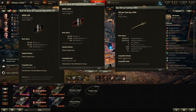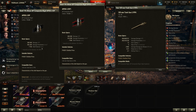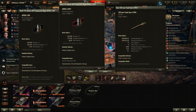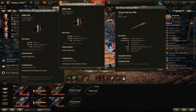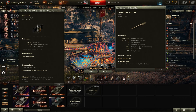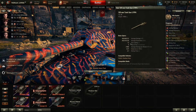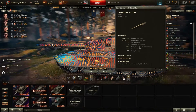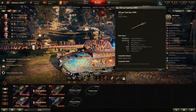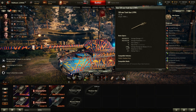The 120mm gun on this thing is pretty nice. 400mm alpha damage — not too shabby — and really good penetration: 262mm with the standard AP round. Then you have 310mm of pen with the premium APCR round. And then you have a whopping 120mm of penetration with the HESH round that you also fire. So the gun itself is formidable.